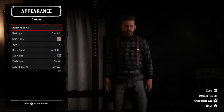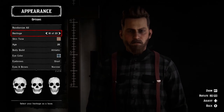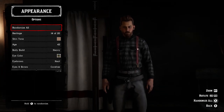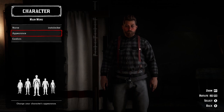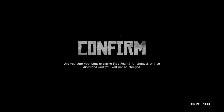Now what you want to do is go to appearance and randomize anything or just change something — any option you change is okay. You can randomize them all if you want, however you feel like. Then press B in order to go back, and press B again to go back further.